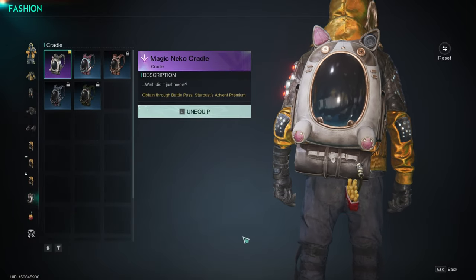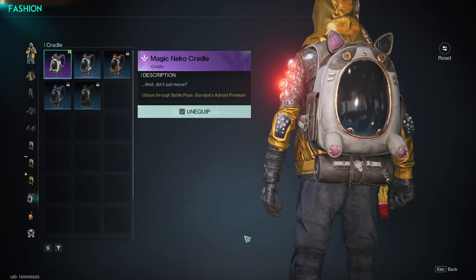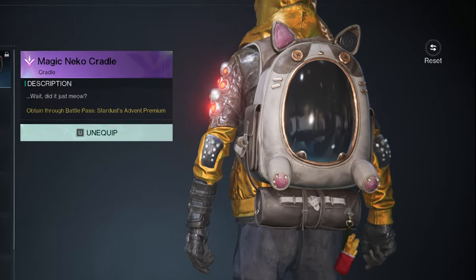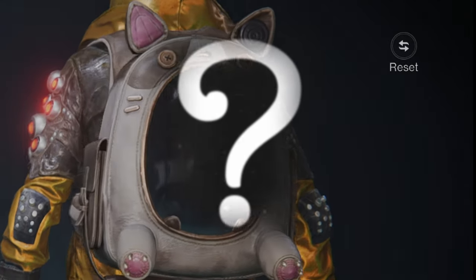In the game Once Human, your backpack is called a cradle. During the tutorial, you learn that this cradle can carry different deviants. However, there are two other functions that your cradle has that the tutorial does not discuss.